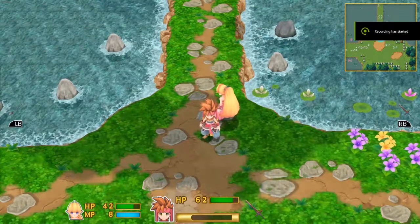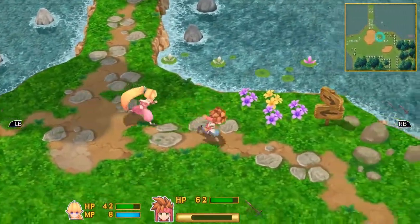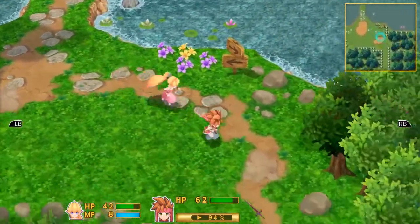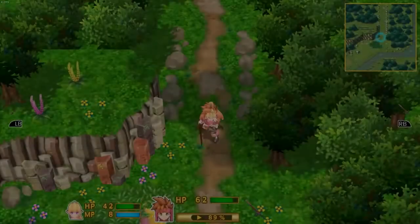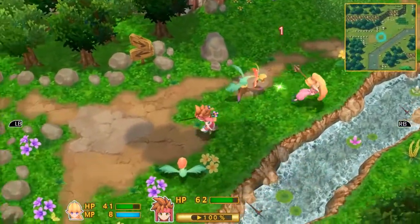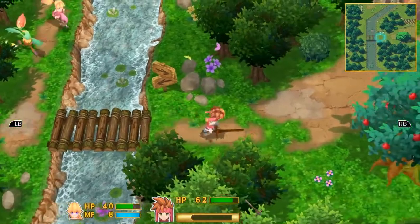Hello everyone and welcome back to Secret of Mana — or whatever you want to call it. I looked and the exit isn't in the Water Palace; I missed an exit inside the town. Looking at it compared to the original game, I can tell the graphics on the map are practically the same as in the original.